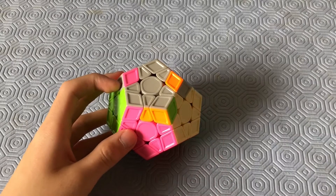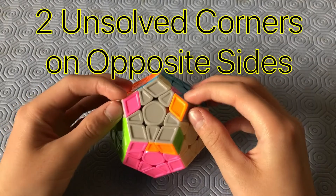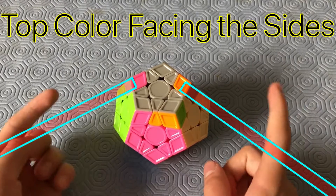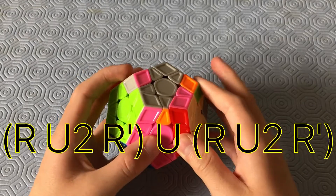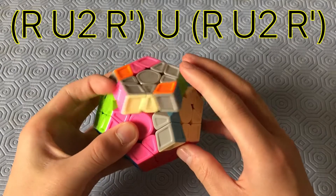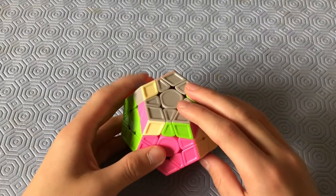This case has no 3x3 resemblance. It has two unsolved corners on opposite sides, kind of facing towards the sides. The algorithm goes: R, U2, R', U, R, U2, R'.